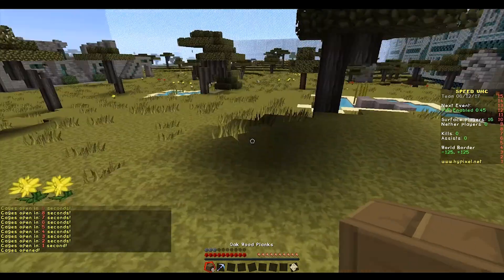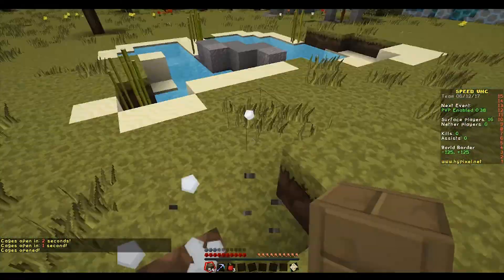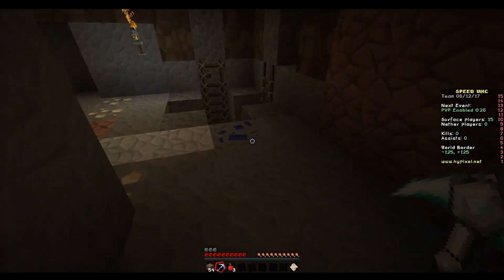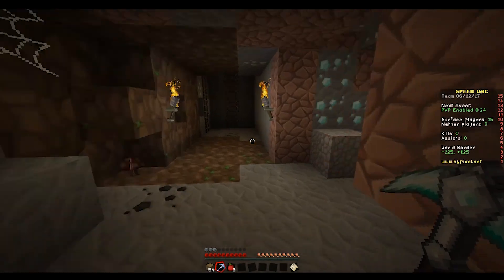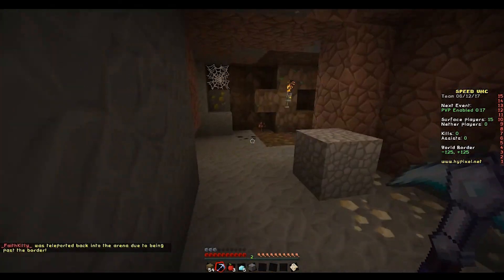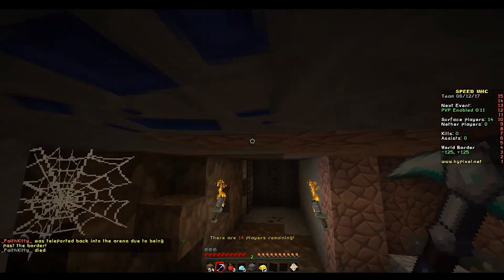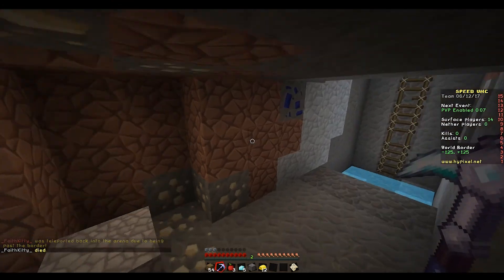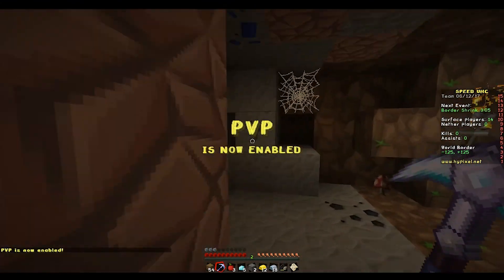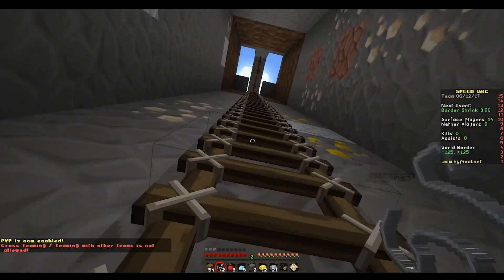We're in a savannah — how interesting. I don't know if we'll get apples from the acacia trees but if we do I'll be happy. I want to go down and begin mining. Have you noticed how long we have the special diamond axe for? I just parkoured like crazy — I'll grab the diamonds from below. I'm trying to be tactical and time how long we'll have the special pickaxe.